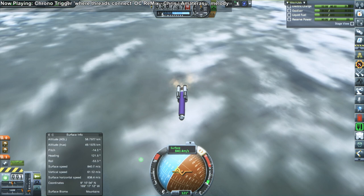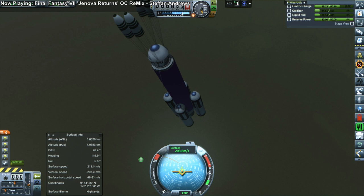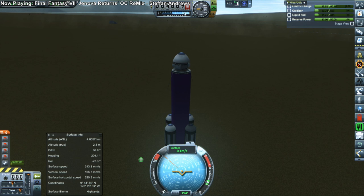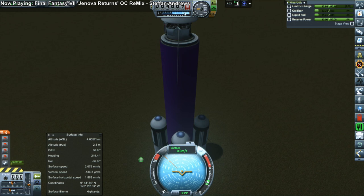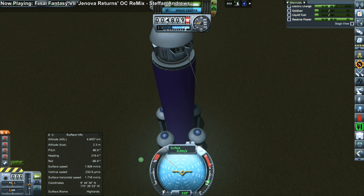Here we go again. We'll slow down a bit to make sure that our descent is gentle and that we can recover all this. Parachute's out. Can we stick the landing this time instead of tilting over? A little bit of rocking, but it settles down and we can perform science in the highlands this time. So a little bit of extra science to start off — a calm way to start this particular play session in the Galileo Planet Pack.